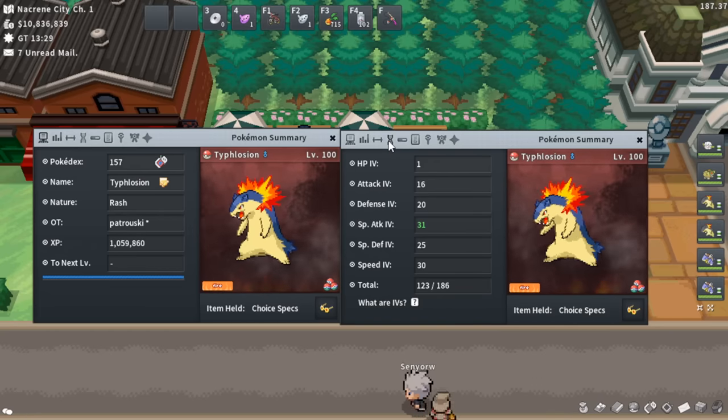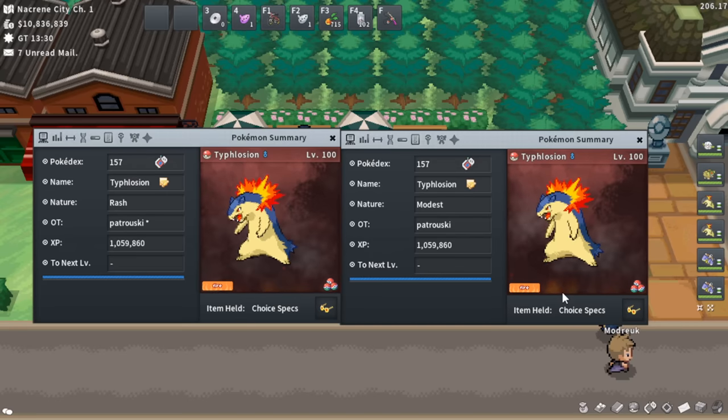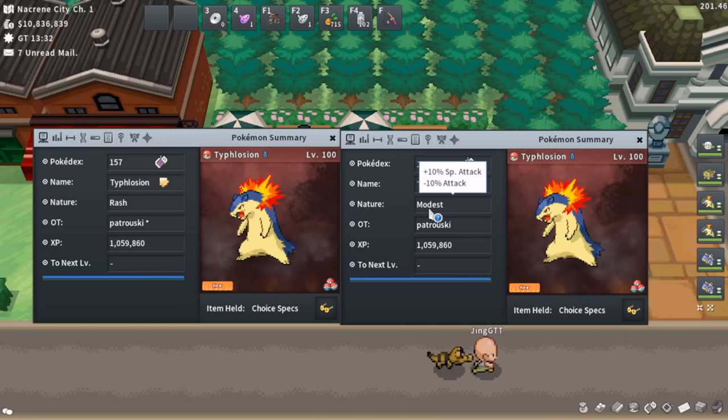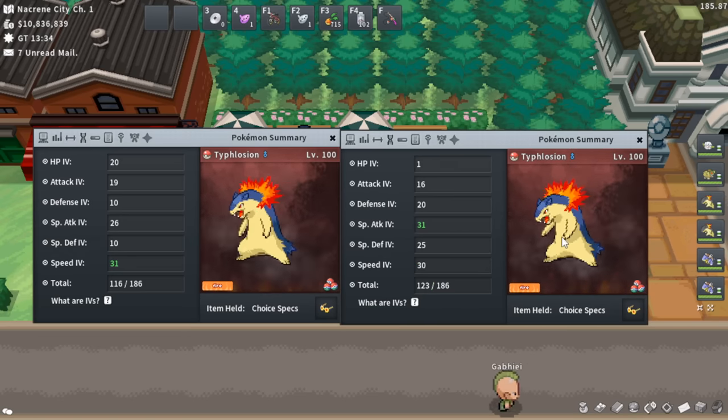Now onto the Typhlosions. The most important thing: you're going to need double Choice Specs. You can run on a budget with double Charcoal, but if you do, I don't recommend fighting Misty in Kanto or Opelucid City in Unova, as those have high damage checkpoints. For nature, you absolutely need a plus Special Attack nature that isn't Quiet, since Quiet hurts speed. The three acceptable natures are Rash, Mild, and Modest. For EVs, just do 252 Special Attack and 252 Speed on both.